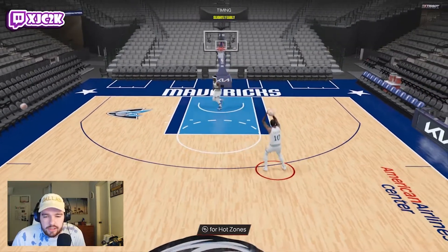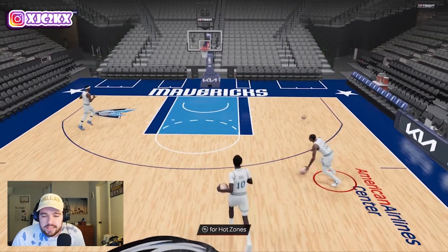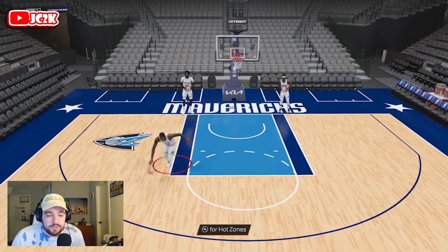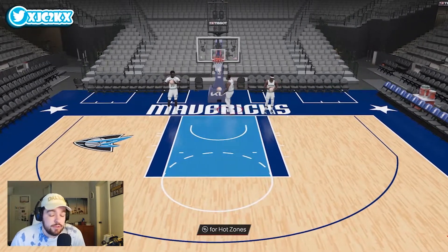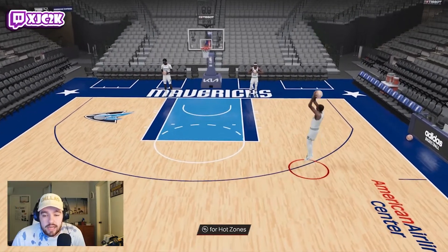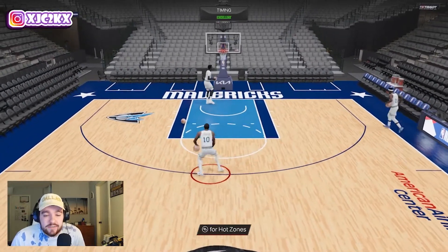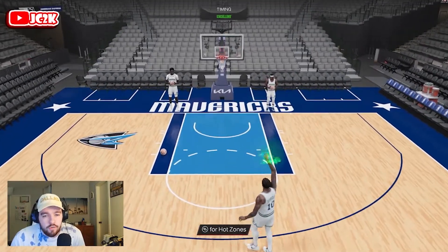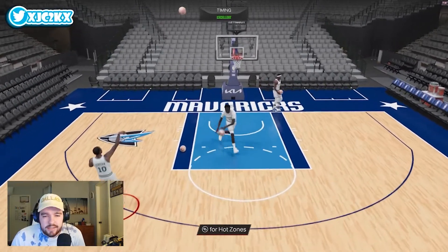He doesn't have normal leaner, but it looks like a fine leaner — I think he should knock it down pretty consistently. On offense, the best thing he's going to do is slash to the rim. HOF quick first step, HOF limitless takeoff, HOF posterizer, HOF fast twitch — badges like that are going to be really big on DeMar. He's going to be an absolute dog on my team: an elite slasher who can shoot at a high level. His three-point rating is a tiny bit low, but it won't be an issue. Defensively his badges don't look insane, but his stats look solid. Interested to see how he compares to guys like Artest, Jimmy Butler, Ray Allen, and players like that at shooting guard.